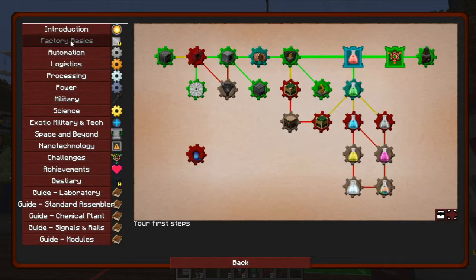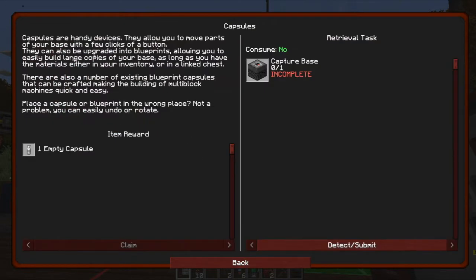The other thing - if we go into Factory Basic, one of the things added in our previous update were the capsules. What capsules do is they are like blueprints in Factorio, where you can copy a machine setup and make it into a blueprint. To get this we're going to need a capture base. Let's head back up and set that up.